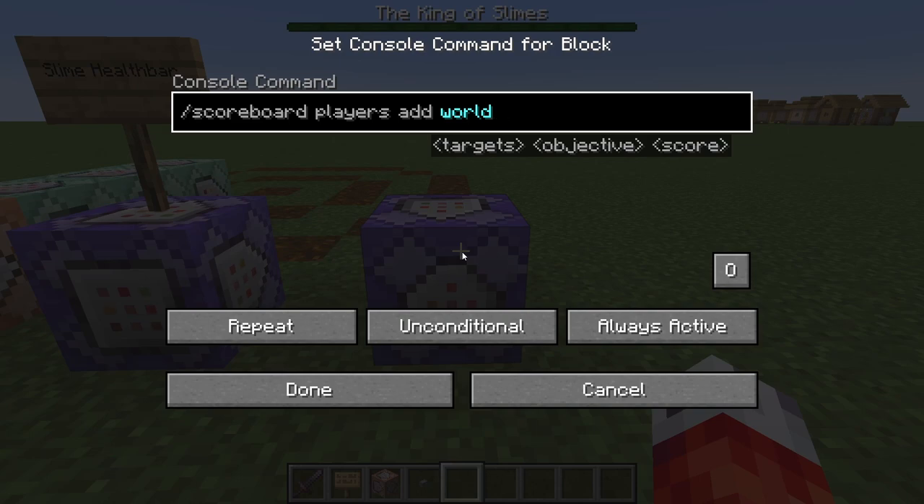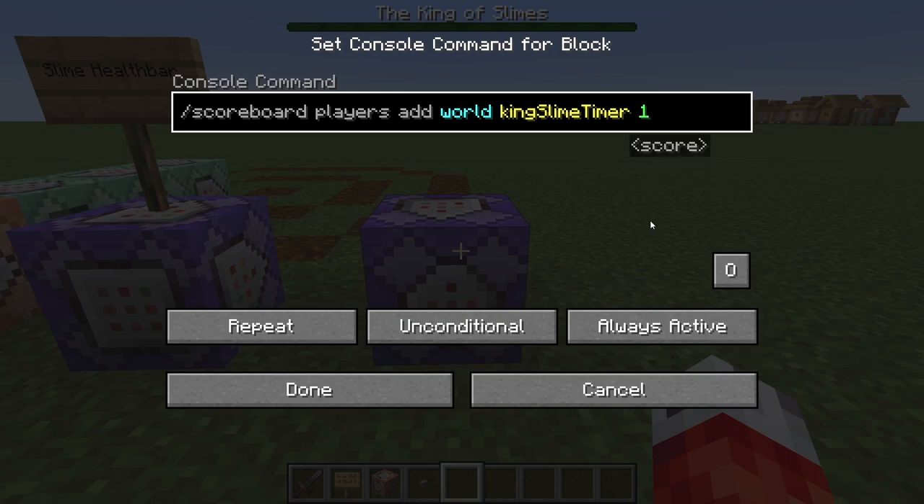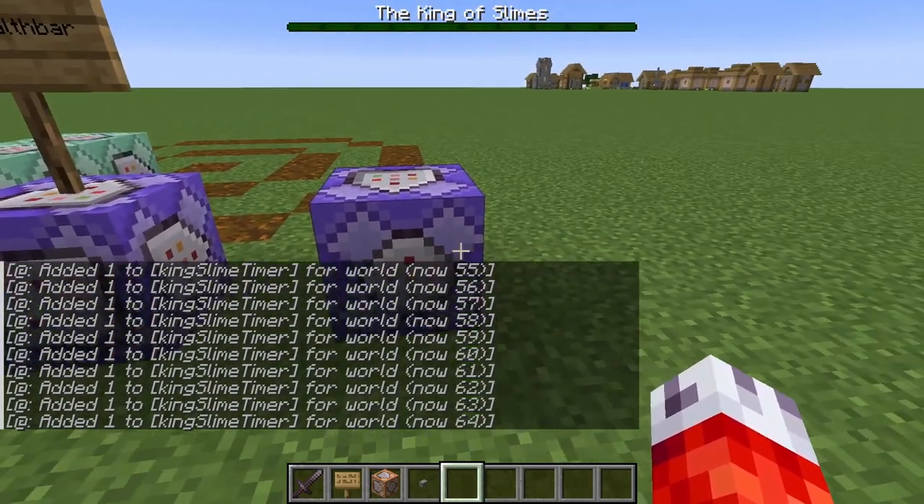So now that we have a fake player named World, we need to pick which scoreboard we're incrementing — that would be the King Slime Timer scoreboard we set up just a minute ago. And then the numerical value of how high we want the score to be incremented: we put one, because a repeating command block refreshes itself every tick. So every tick our scoreboard will also increase by one. If we exit out, you can see that it is currently counting up in our scoreboard.